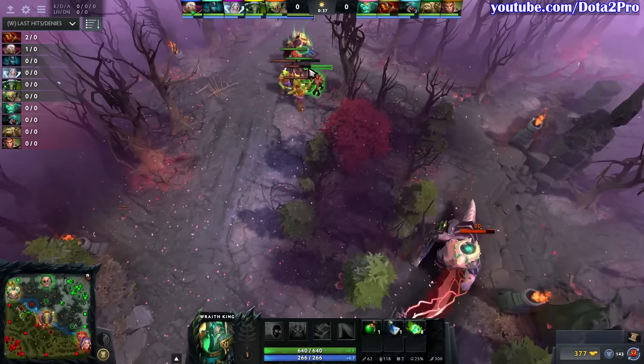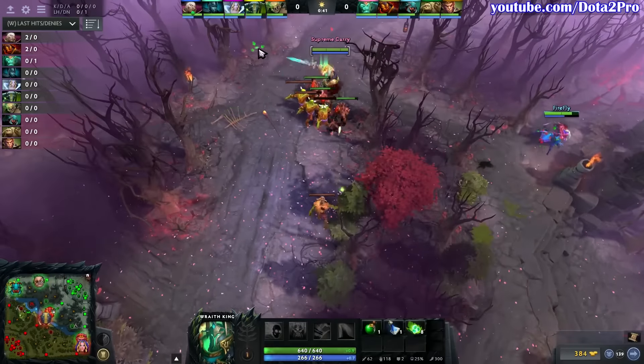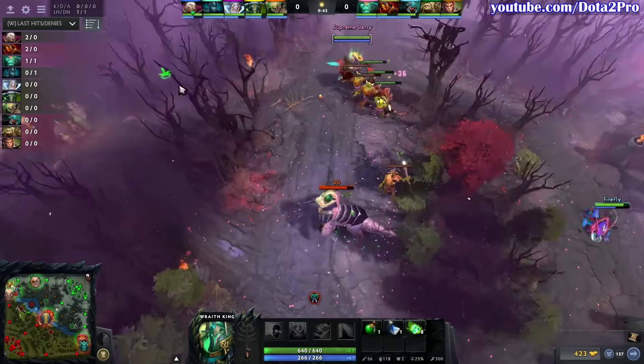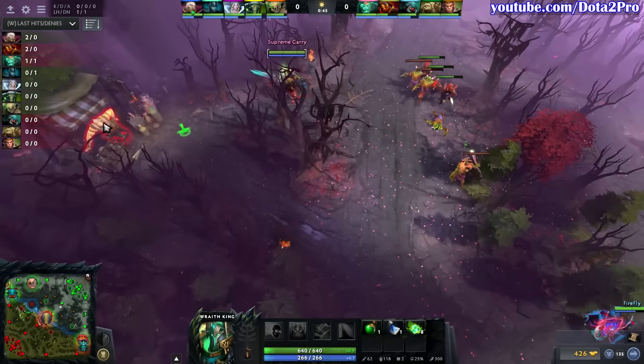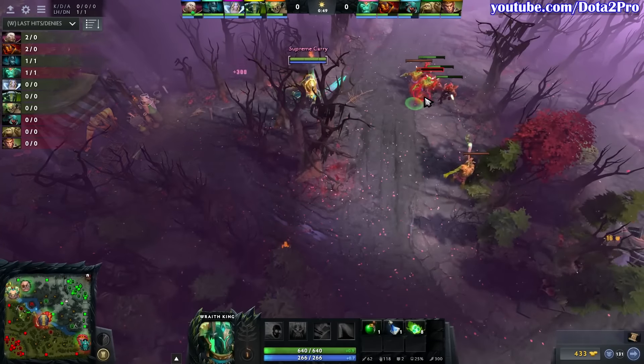Hey guys, itubo here and this is how to play Wraith King in 7.01 featuring Big Daddy. In this game, since Wraith King wasn't really sure whether he was going against a solo, duo, or even tri-lane, he goes for a very regen-based starting item build. Nothing out of the ordinary.